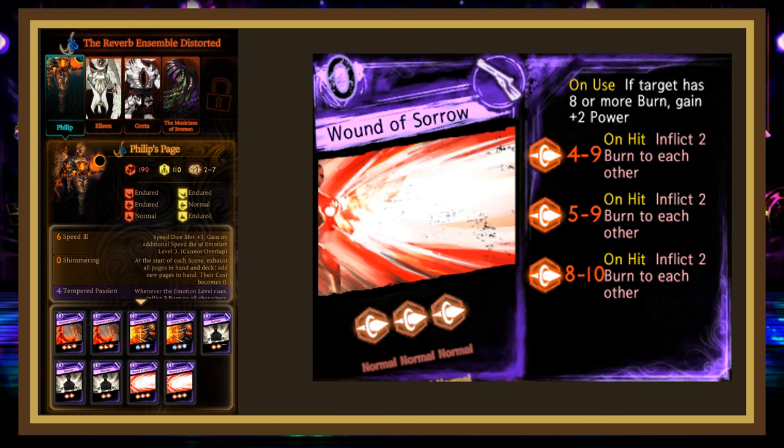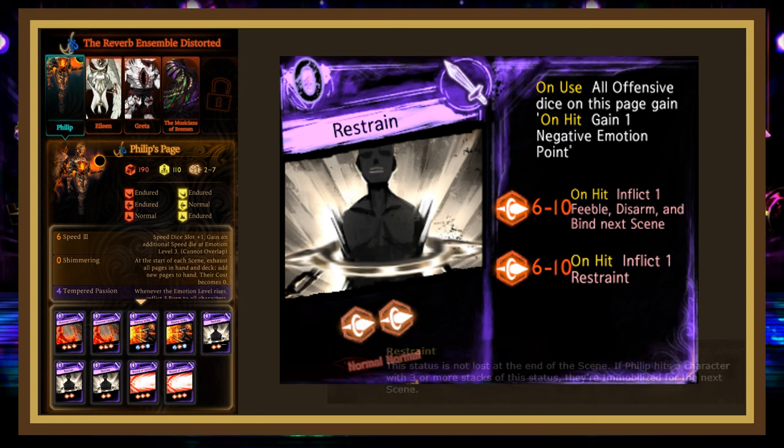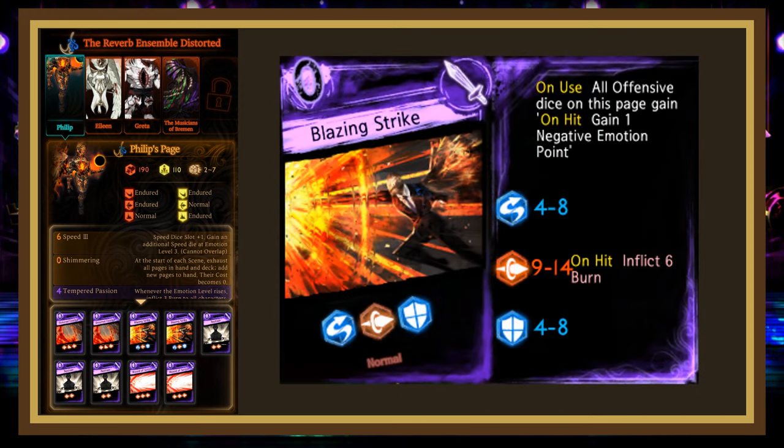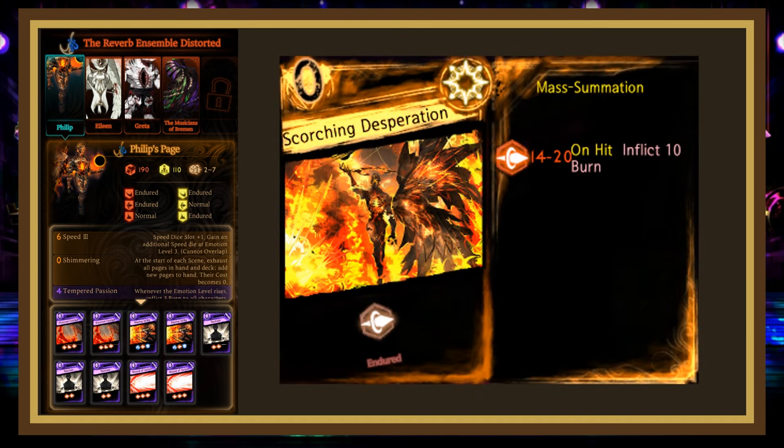If you're on Gebura's Floor, you could use Onrush or Greatest Split Vertical here. Restraint is a melee page with 2 6-10 pierce dice: the first inflicts 1 Feeble, Disarm, and Bind as well as giving a negative Emotion coin, and the second inflicts 1 Restraint on hit plus a negative Emotion coin. Phillip has a passive that immobilizes characters with 3 or more Restraint on hit. I like to use Beyond on my purple tier because the damage will be minimized and the Guard Stance ignores debuffs. Blazing Strike rolls 4-8 evade, 9-14 pierce, 4-8 block, with the pierce inflicting 6 burn and giving Phillip a negative Emotion coin on hit — I usually send Augury Kick into this one. His mass attack, Scorching Desperation, is a mass summation rolling 14-20 pierce that inflicts 10 burn on hit; as long as you have enough light to cast a clashing page, there should be no issue.